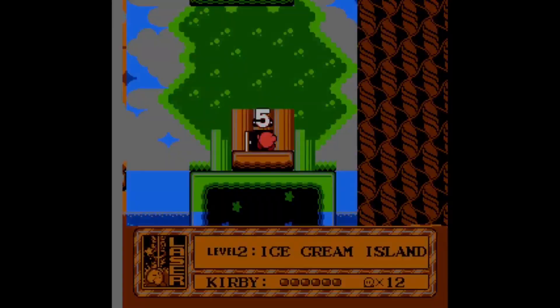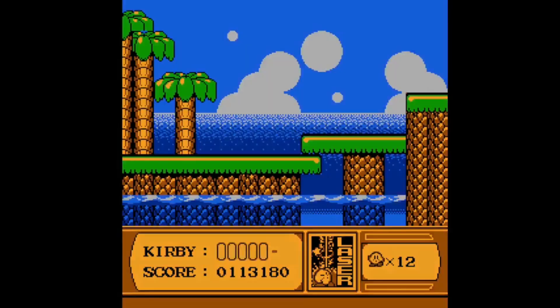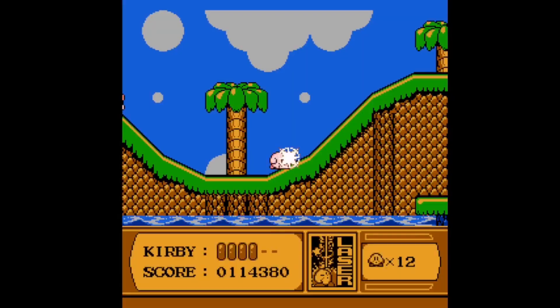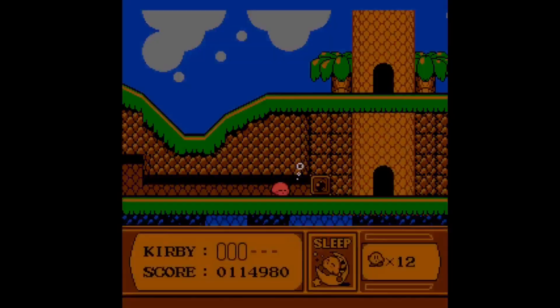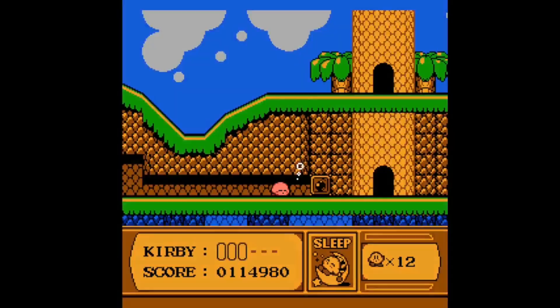Now it is time to complete stage 5 of Ice Cream Island. The first section takes place in a wooded area — the only ability you can get here is Parasol. Next, Kirby will stroll along a beach. You can get the wheel ability here, but there's also a hindrance ability called Sleep that when you pause after obtaining will reveal Kirby's dialogue breaking the fourth wall. Sleep is the only power-up that does this.